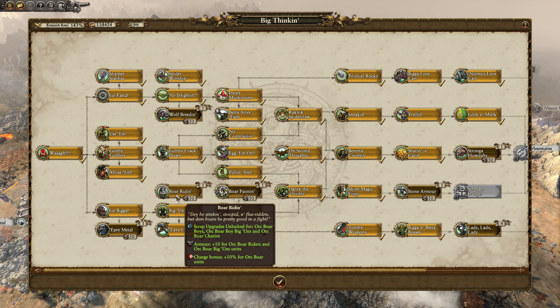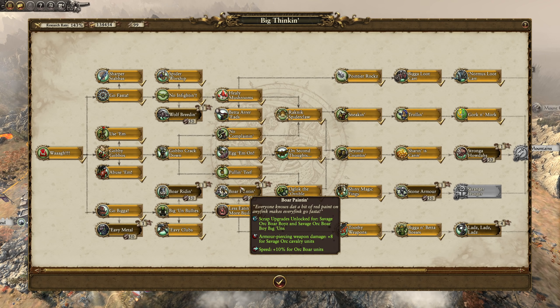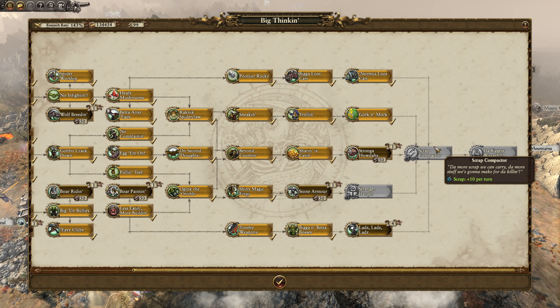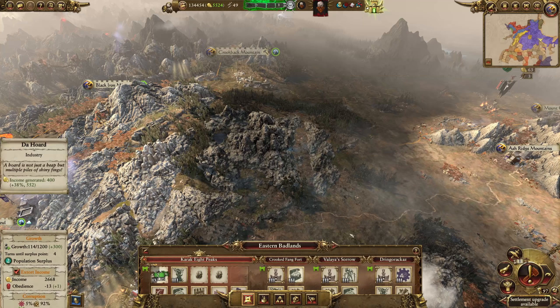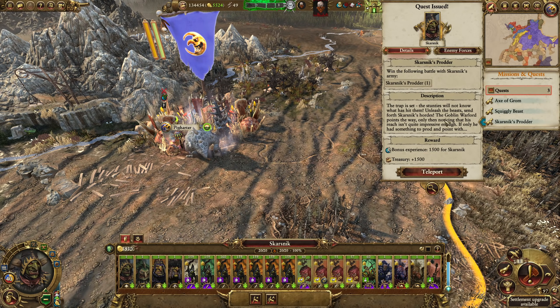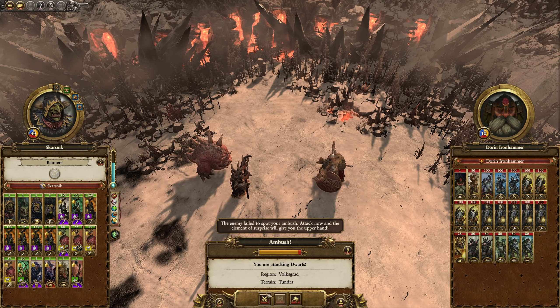Boar riding — is this for Savage Orc boar boys? Armor and weapon strength. Warlock infantry. Boar painting. Here we go. This is what we want. Stranger Danger, Stronger Horde — would be good. If we get the 10 scrap per turn, let's go with stone armor to start off with. And then we'll hop out of here. I don't think this is going to be particularly tricky, really.